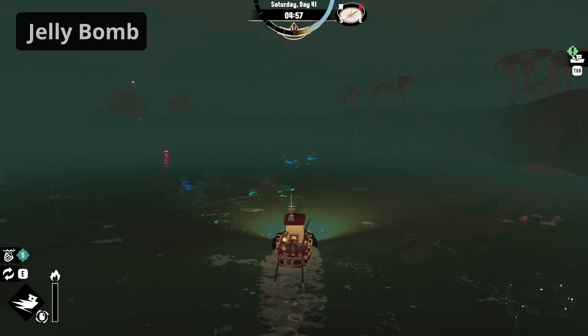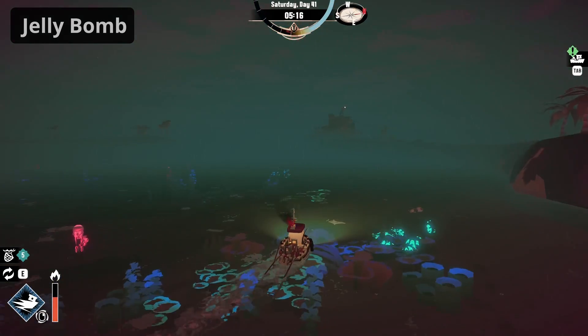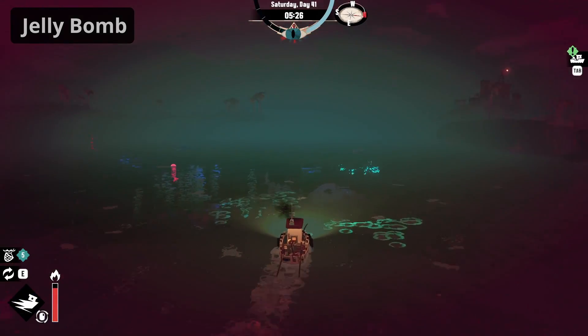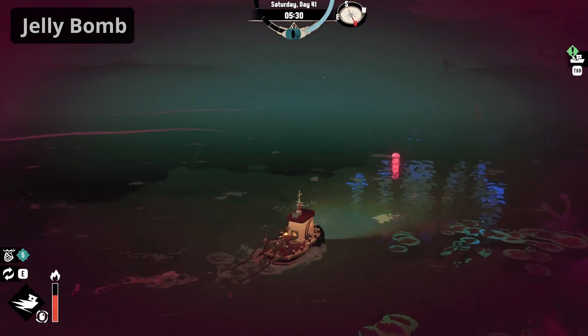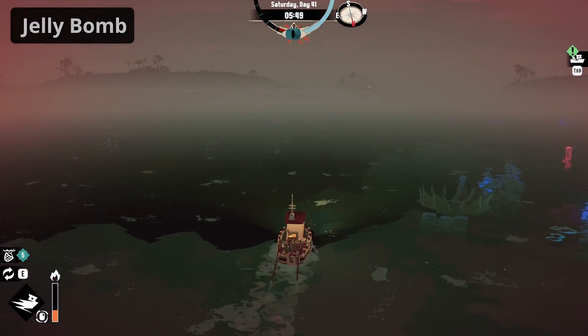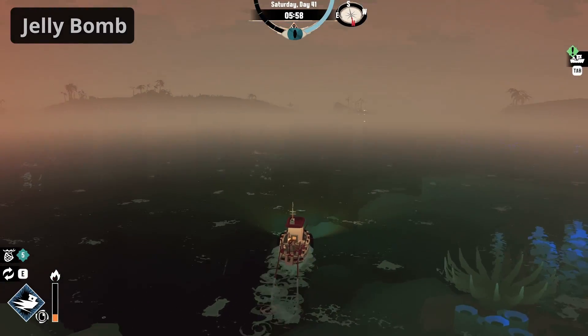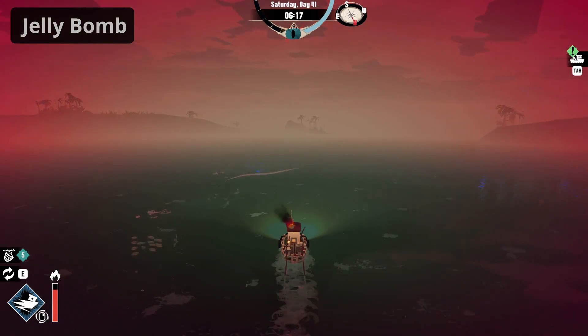Jelly bombs are explosive enemies found during the night in Stellar Basin. As their name implies, jelly bombs explode when they contact a ship. As you navigate through the dark waters of Stellar Basin, you must be cautious and maneuver around any jelly bombs in your path to avoid damaging your ship. This is not so difficult because they glow in the dark and are clearly distinguishable from their surroundings. They can be banished, but you can simply sail away to avoid crashing into them.